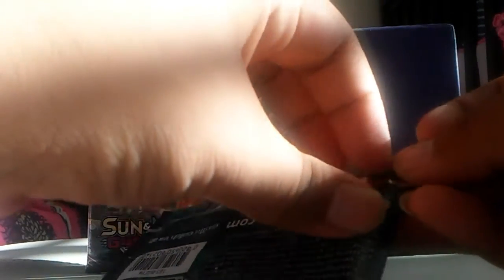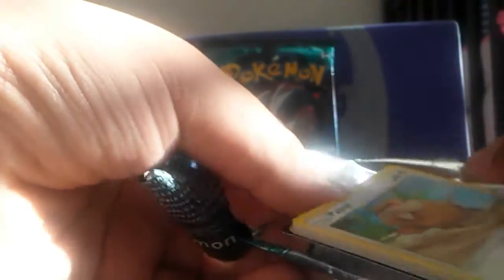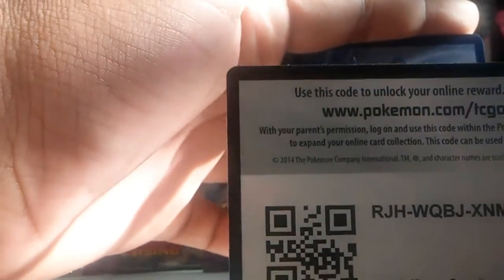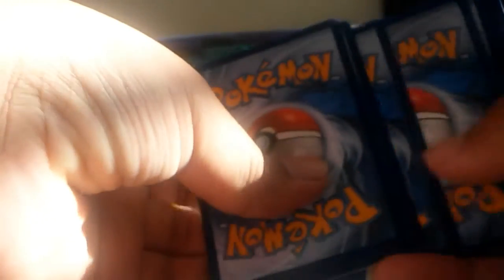These are my three packs that I got when I left and I really want to see if they have something good in them. So far I'm liking the arts for this set. I like this Patrat art for sure. Here's the code — you can have the code. It's still four cards because the energy still says ten additional cards, not eleven, so that's still a thing.